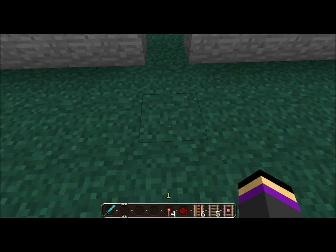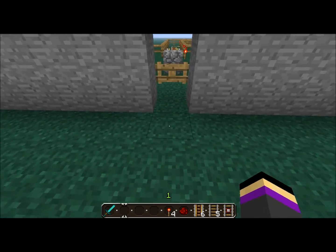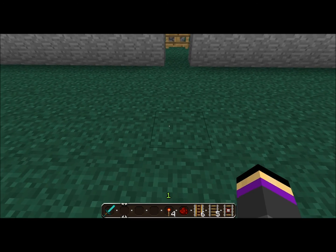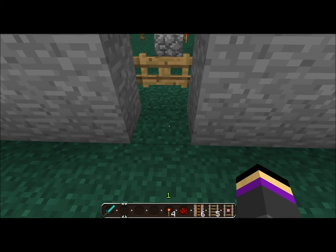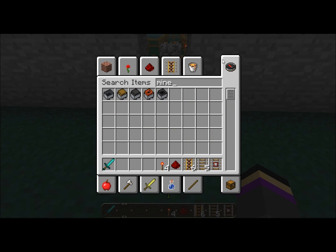It's called Random Chaos because random stuff happens. There's different rooms that the rider goes through, and random stuff just happens — that's why it's called Random Chaos, because of all the random stuff.